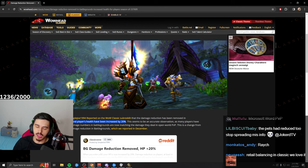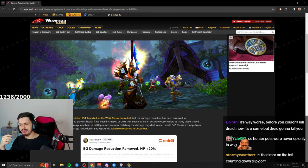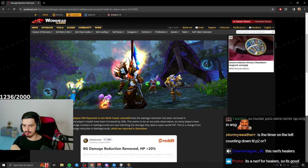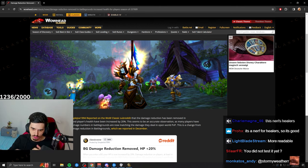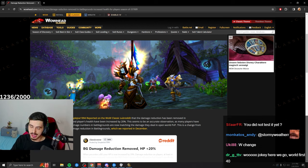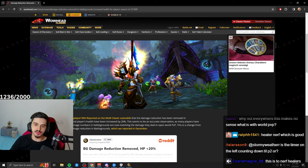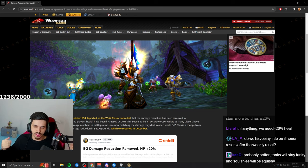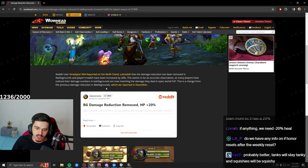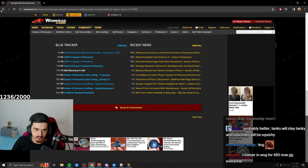Instead of the 20% damage reduction, there's now a 20% health increase. You'll do the same damage but players have a bit more HP, which is better. The point is that because players do more damage in SoD, PvP is more extreme and you can get one-shot more easily — that's why they had the damage reduction. But it's more fun to see big numbers even if the effect is essentially the same, and it helps Warriors generate rage. I'm glad they made this change.